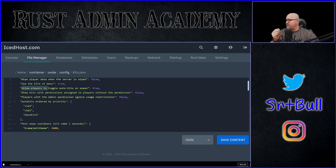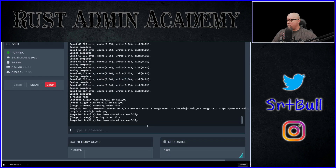Another thing to bring to your attention before leaving the config file: the feature 'allow players to toggle auto kits on spawn' is set to false by default. I've changed it to true, and I'd suggest you add that feature to your server as well. It's nice that players have the control to decide whether they want to be assigned an auto kit or not. Let's save the configuration file and reload the kits plugin.